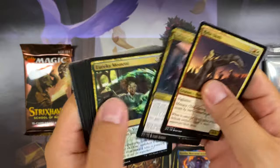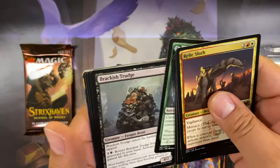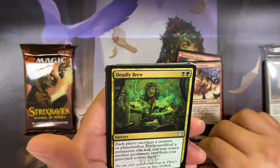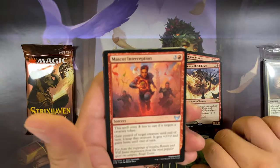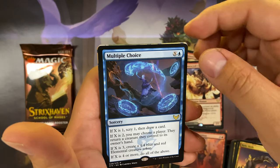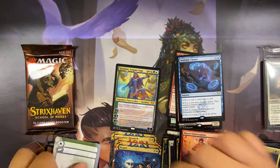Last two packs for Silverquill. Pack four: Brackish Trudge, Deadly Brew, Mascot Interception, and our rare: Multiple Choice. Negate for the archive card.